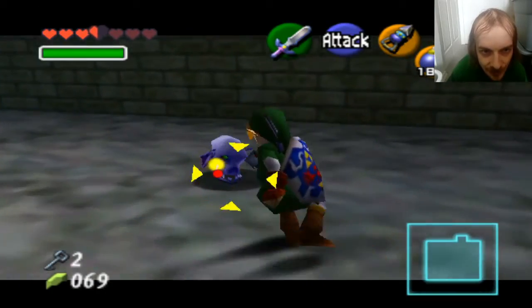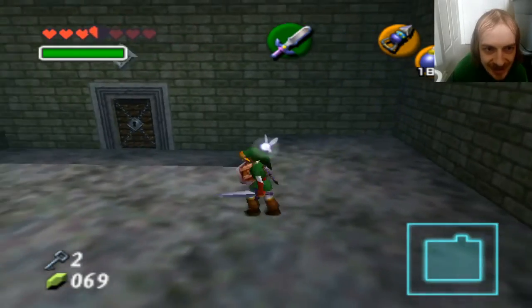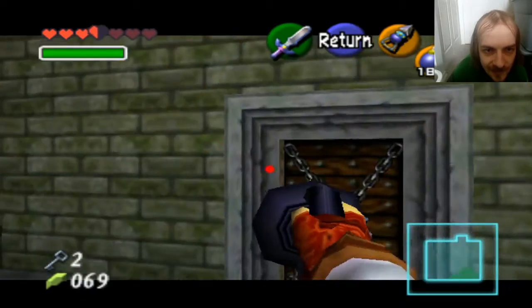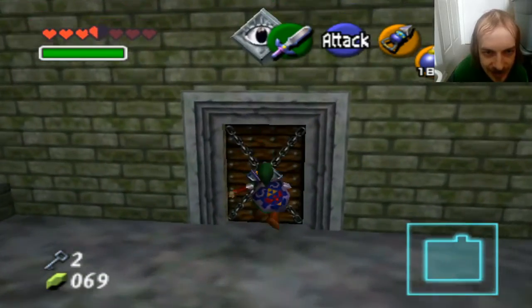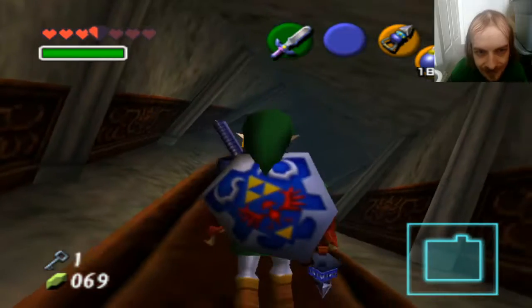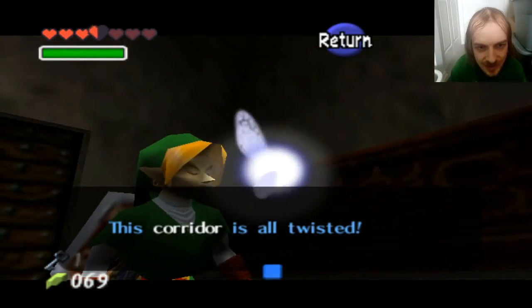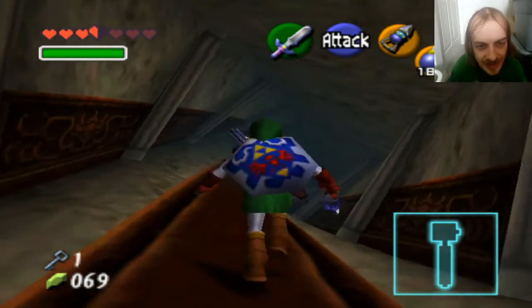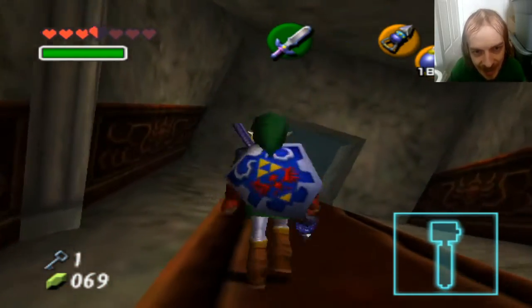I'm so thankful these guys don't jinx me like they did in Majora's Mask. I don't think I will do anything right now because I need arrows. This corridor is all twisted. Really? You think I wouldn't have noticed that? I have eyeballs, Navi, okay? I use them. Something you probably don't.